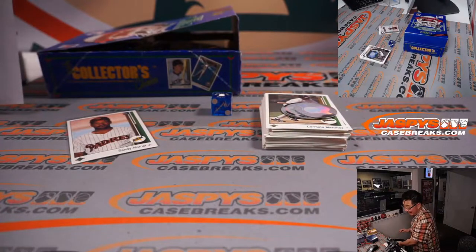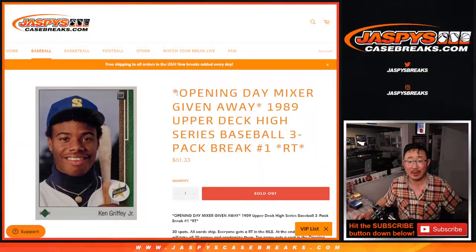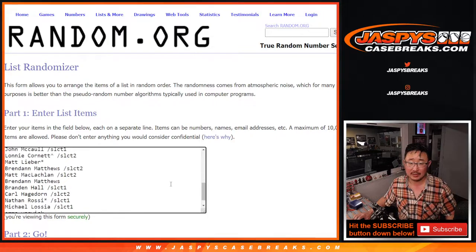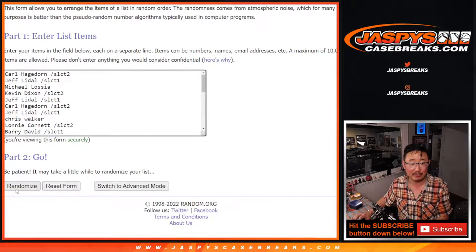We can run back another three packs — check it out at JaspeysCaseBreaks.com. Now let's flip back over here. We're giving away an opening — that's really the whole point of this. The packs are fun, but the whole point is who's going to win an $1,800 opening day mixer spot. Big thanks to everybody. New dice, new list, and there's only one winner. Fingers crossed — roll it. Randomize that list: two and a three, five times. Name on top after five. Good luck.